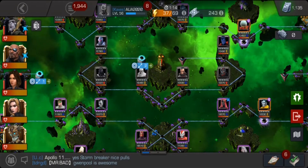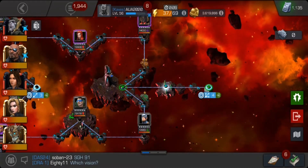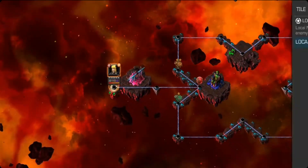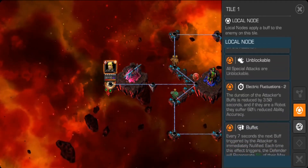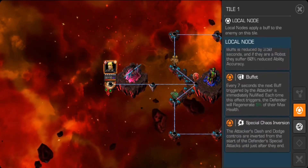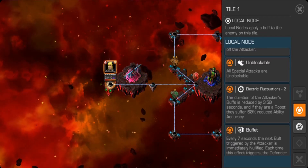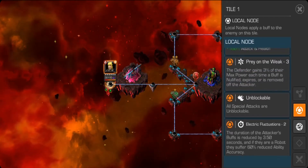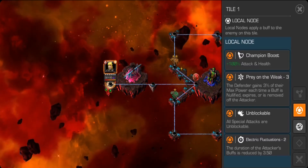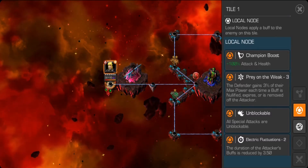Now Quest 5 of this Uncollected Event Quest. The key here is to stay with Quake because the final fight is very very tricky. When Magik activates a special attack, dash forward because there are inverted special controls. There's also Buffet which is a five percent buffet, and Electric Fluctuations which decreases buff duration. Magik boss is very buffed up — all her special attacks are unblockable, so don't try to block them unless you have Red Guardian.